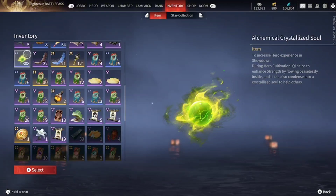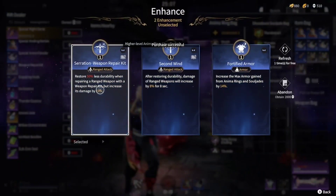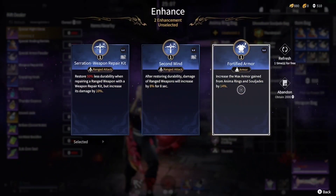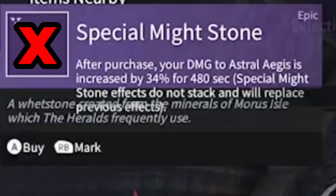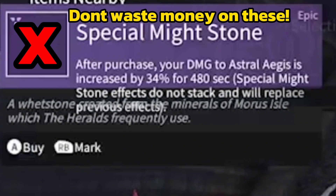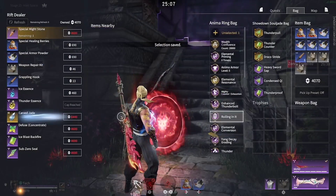Crystallized souls can be gained through in-game events. Tip number 4: do not focus on Astro Aegis. Breaking the Astro Aegis of a boss is good, but lowering the health of the boss is actually what kills the boss, not the Astro Aegis. So use things that can lower the health of the boss faster, which leads to my next tip.